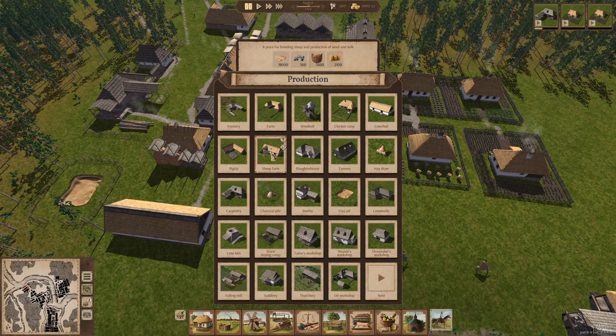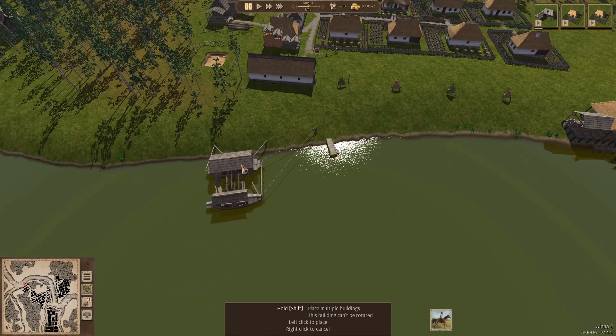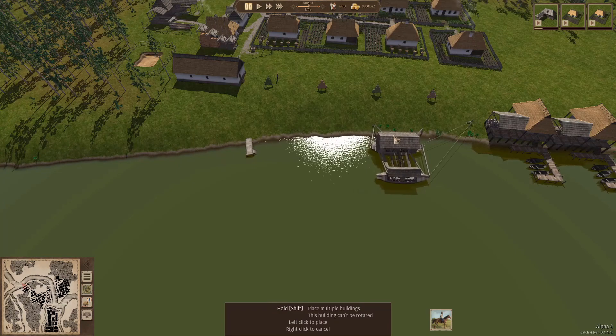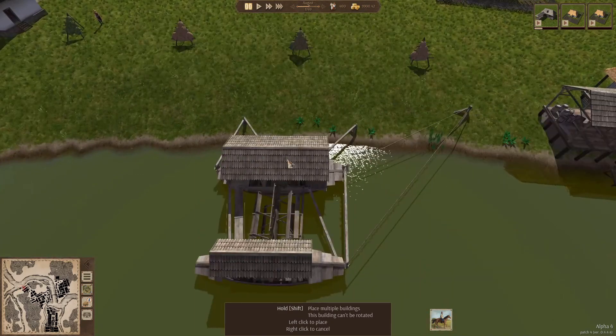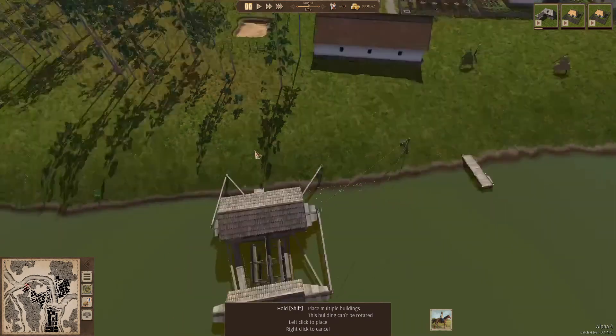The new things are the sheep farm, which some of you may have noticed, and the fulling mill. I'm not sure exactly what the fulling mill is about, but it is river-based, so it needs to be placed somewhere near water. This looks like a perfect position right next to these buildings - there's even something like an anchor over there.